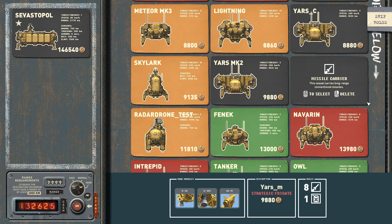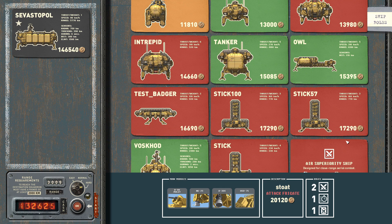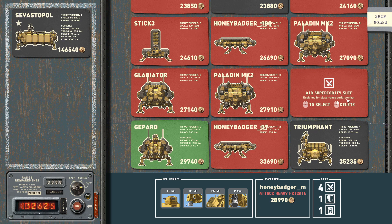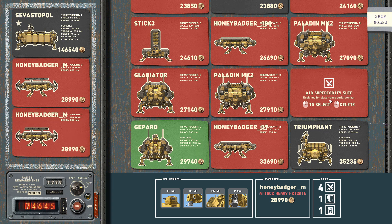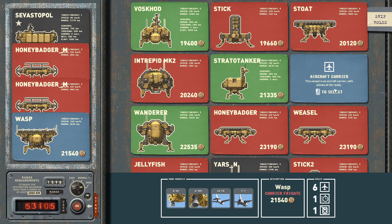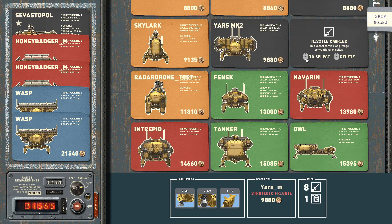For newer players who watch this, my favorite fleet selection is usually having missiles, a lot of airplanes, and some close combat ships. For close combat, I want to try out my new Honey Badger M version — I'm going to get two of those, then two Wasps, and the RSMk2 for long-range missiles.